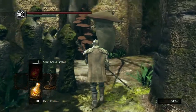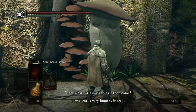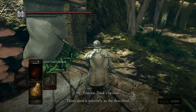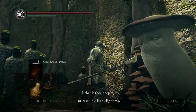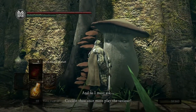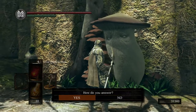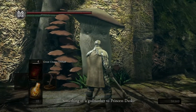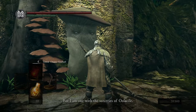Over here we have one of those mushrooms that will punch us to death, but we can actually talk to her. 'From what far away age hast thou come? Thy scent is very human indeed, but not intolerable. Princess Dusk's savior — thine aura is precisely as she described. I thank thee deeply for rescuing her highness. But Princess Dusk is here no longer — snatched away by that horrifying primeval human. And so I must ask, couldst thou once more play the savior?' We're of course going to rescue our princess.